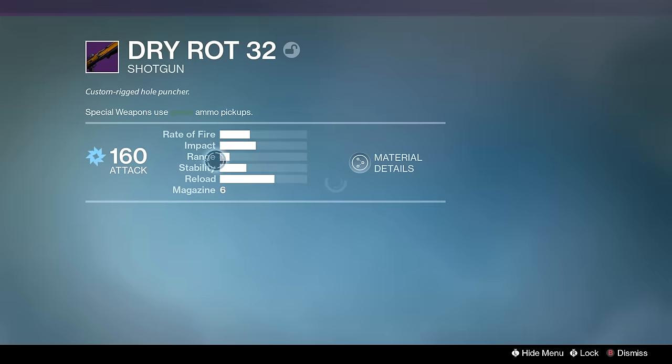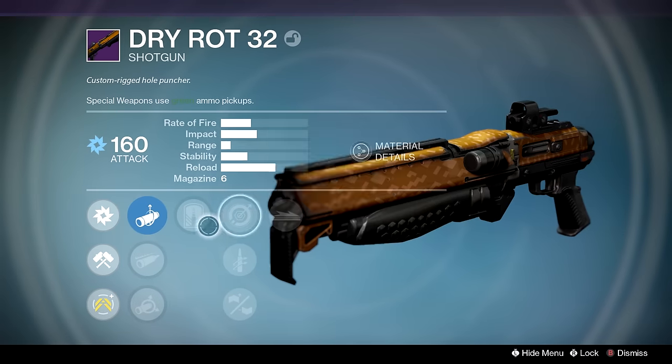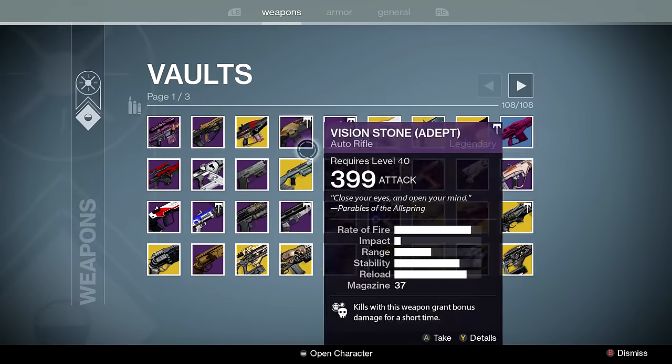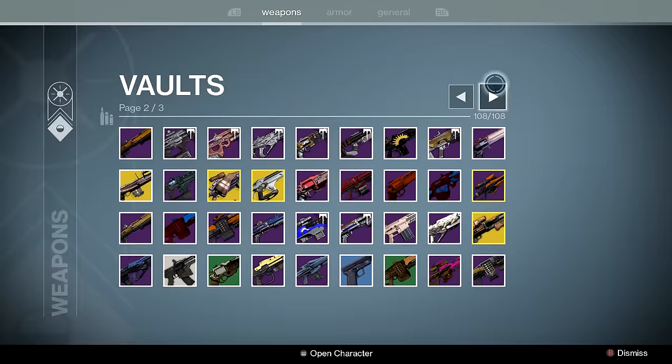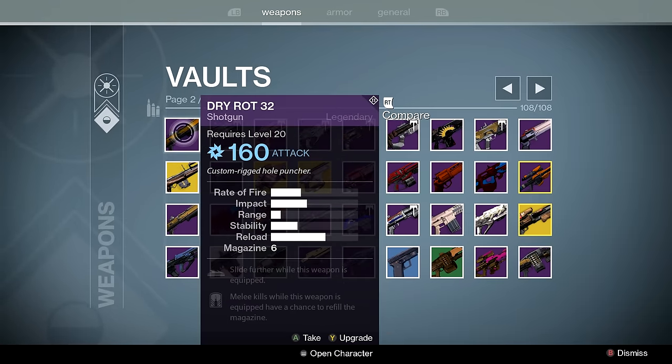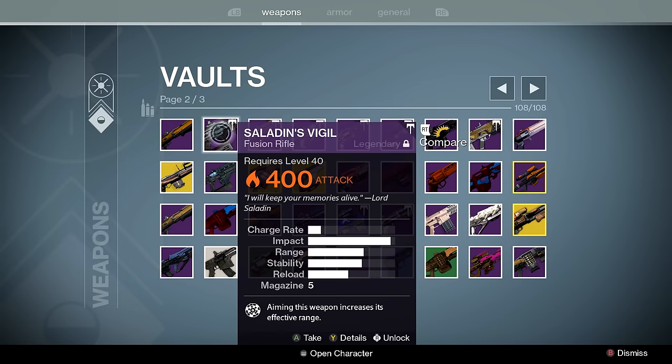Dry Rot 32 — I'm currently re-rolling this for Full Auto, Knee Pads, or something in that nature. Just know that it's basically a legendary Invective, or even a shotgun that's slightly better than Invective despite being a legendary.